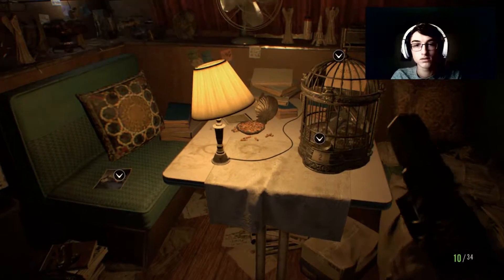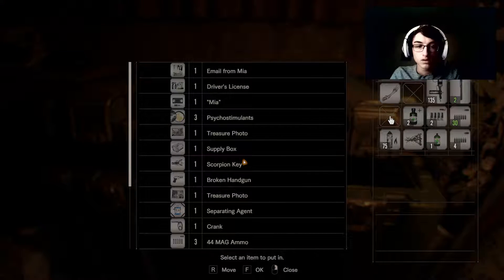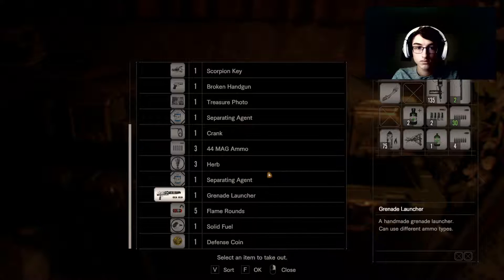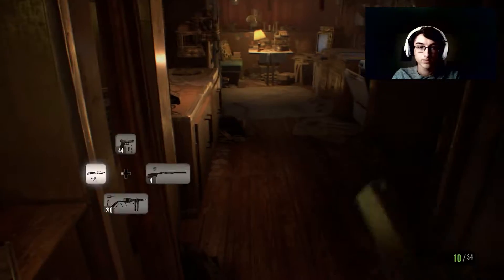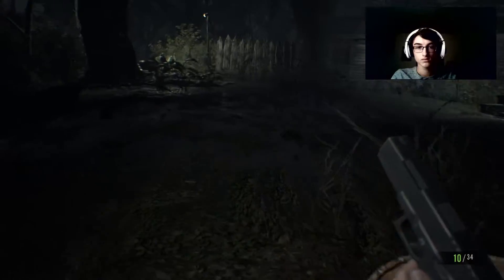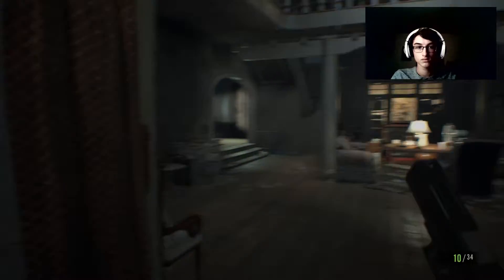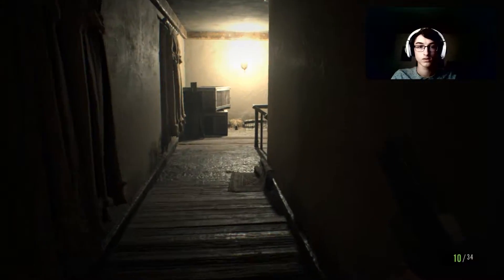So I guess I've got to go back there. Do I want to take the arm with me? Should I get the grenade launcher? I do need some more shotgun ammo. I'm going to save. I can just go through this door. Dissection room time.